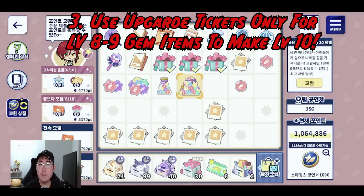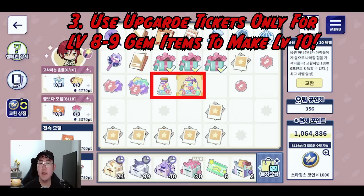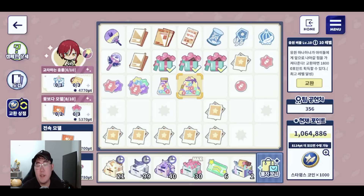Tip three: use upgrade tickets only on candies going from level 9 to 10, or even level 8 to 10. Level 10 candies are the best way to get points outside of tasks and should be the only thing you sell. If you're free to play or not spending many resources, you might only get around five to seven level 9 candy pieces — it takes a long time. So if you need to use a ticket elsewhere, that's fine, but save some for that final push to level 10, because a level 10 candy gives a whopping 18,000 points.